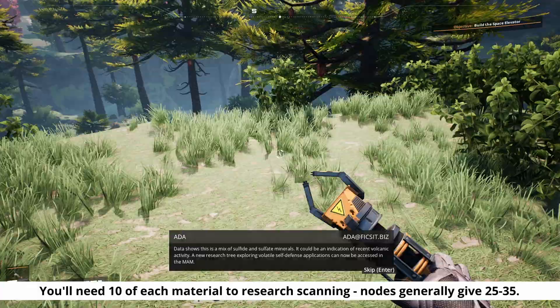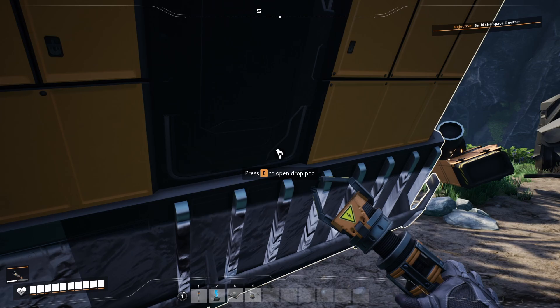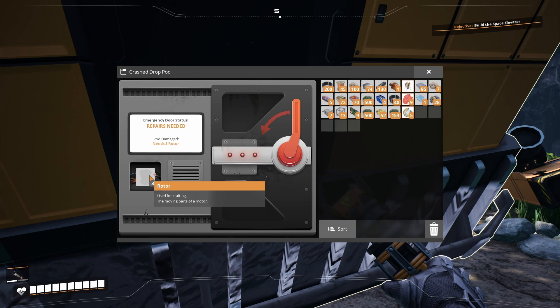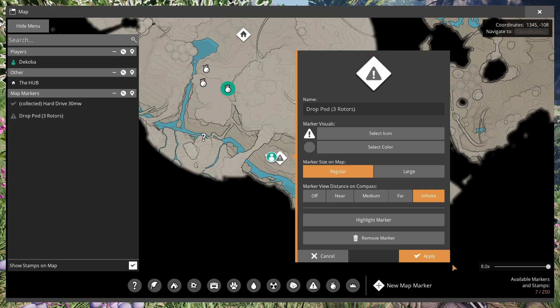I'm looking for a way down into this valley because on that central rock protrusion is a hard drive I want to investigate. This drop pod requires three rotors — we don't actually have the rotor recipe unlocked, that's something we'll probably get in our very next research tier — so we're going to make a map marker of where this drop pod is and what it requires so we can come back very quickly and open it up when we're ready.